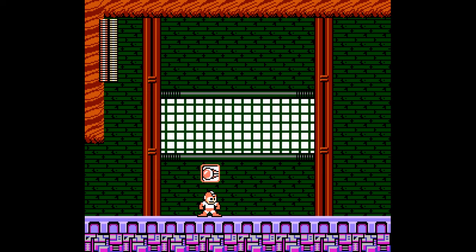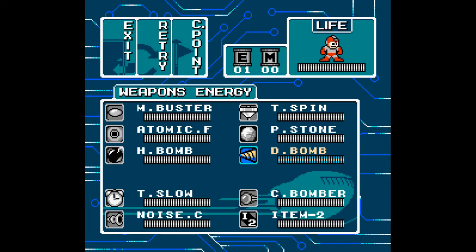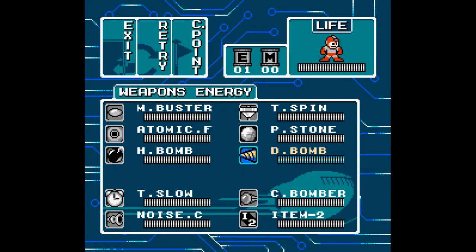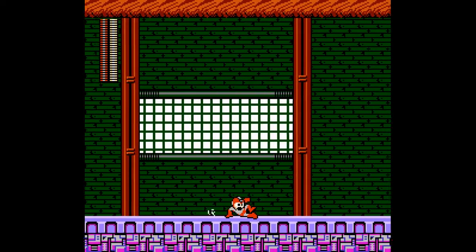Oh right, we had item two before — I'm stupid. For whatever reason I was thinking item two was item one. The break drop is very good, but so is the drill. I think I will actually stick with the drill because I don't really have any other weapon that just wrecks things for that little ammo. Even though I realized that the break drop is insanely powerful.